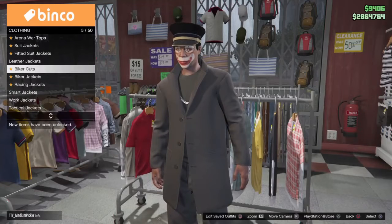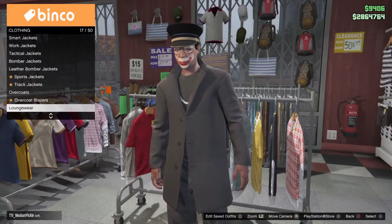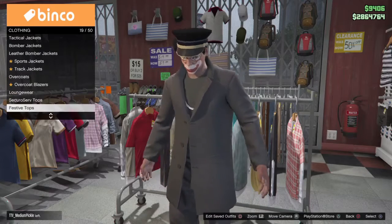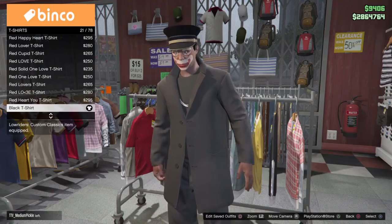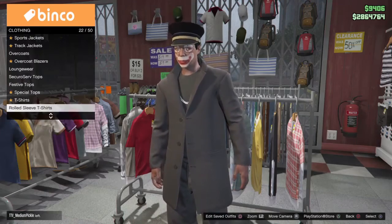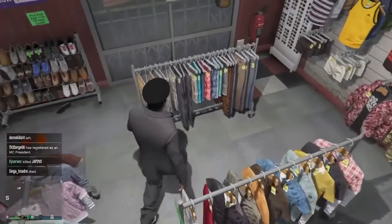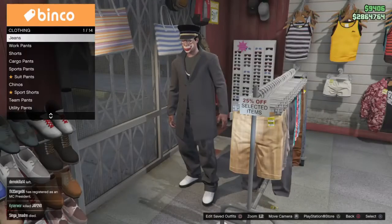Go down to overcoats and choose the black wool coat. Then under t-shirts, choose the black t-shirt — you can choose any torso, it doesn't matter. Then go to pants and go to the work pants.